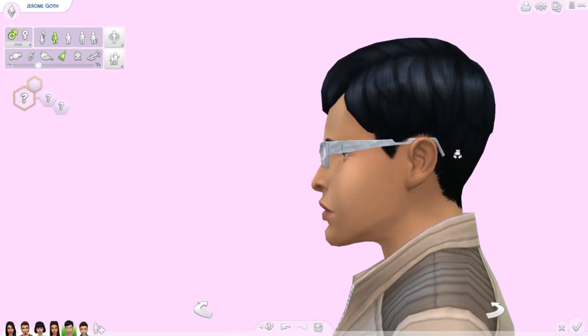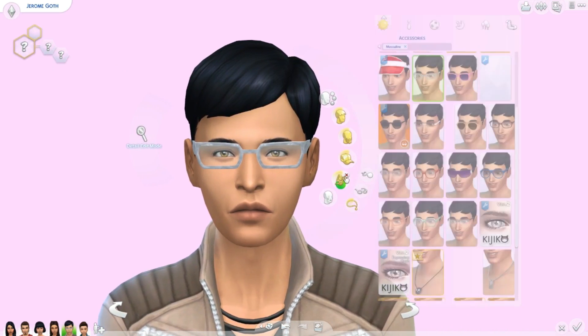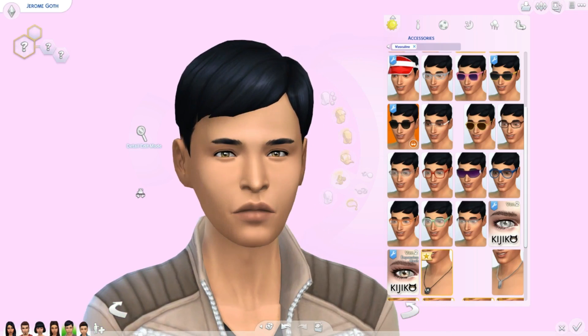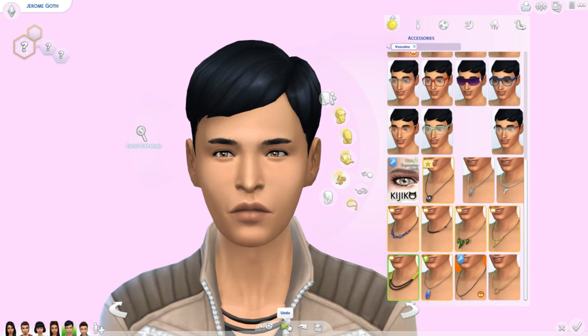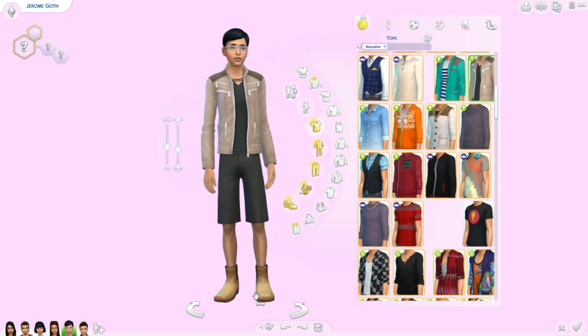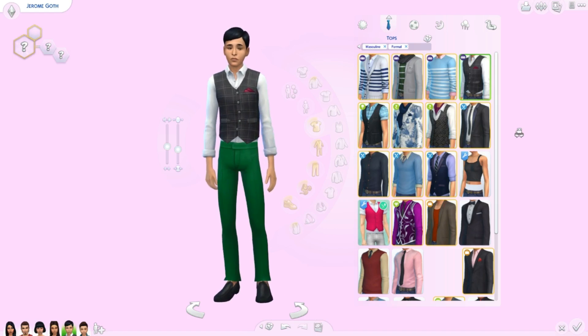Now let's see what Jerome looks like as a teen. He doesn't really look like his parents to me — or maybe he has a mix. He has a mix of their noses, Bella's lips, Paolo's eyes, Bella's hair, and Paolo's face shape. He's the most interesting one so far. His outfit is pretty good except I would have paired it with running shoes. His formal — rocking the green pants.